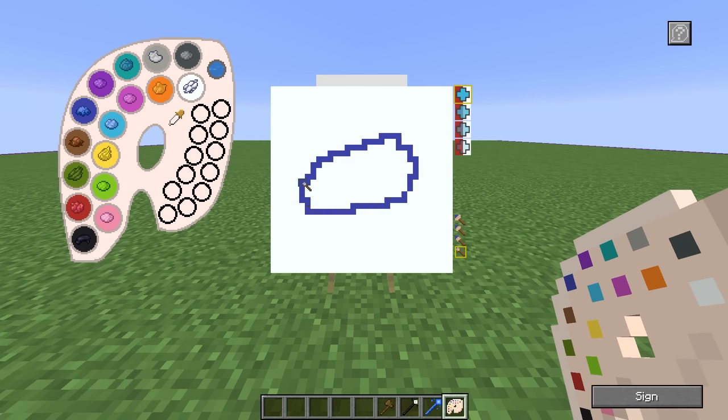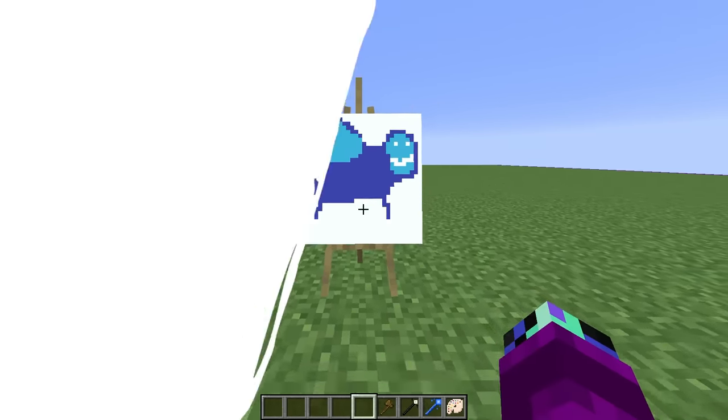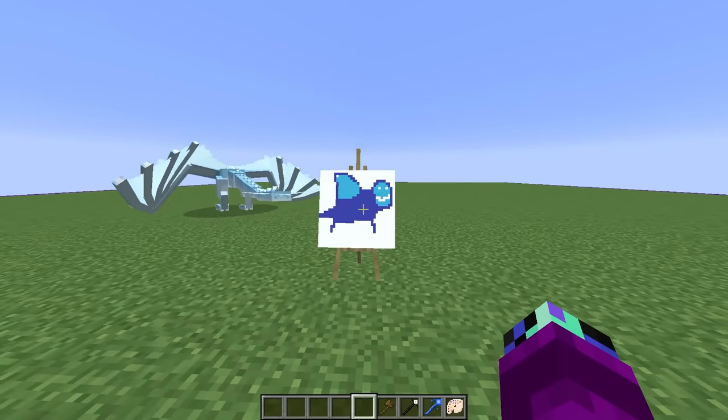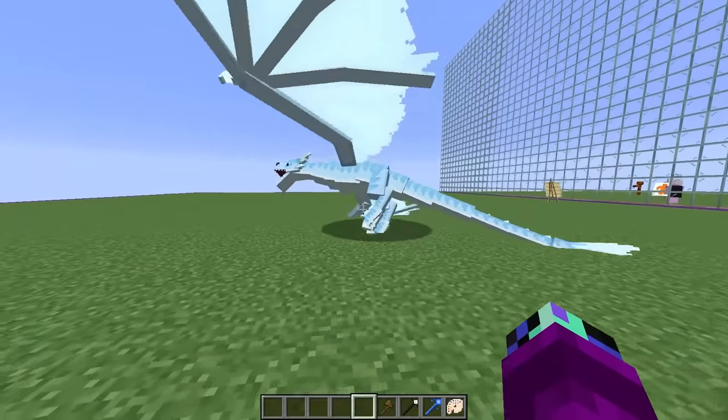So we're going to draw an ice dragon. Let's just start by making its body, just like that. Let's add in its head. And let's add in its legs. We also have to add the wings — I totally forgot about that. I just realized this kind of actually looks like a bee instead of an ice dragon, but it'll do. Now we just got to go ahead and add in the eyes and mouth. Our ice dragon is complete. Look at that — it looks even better than what I drew.